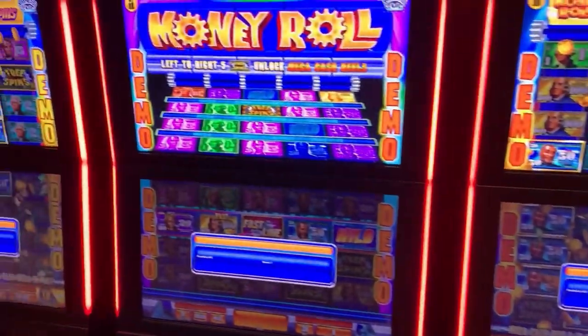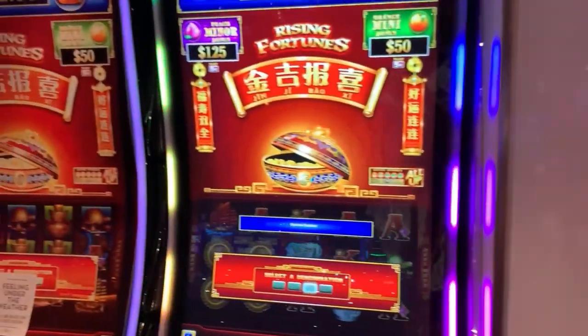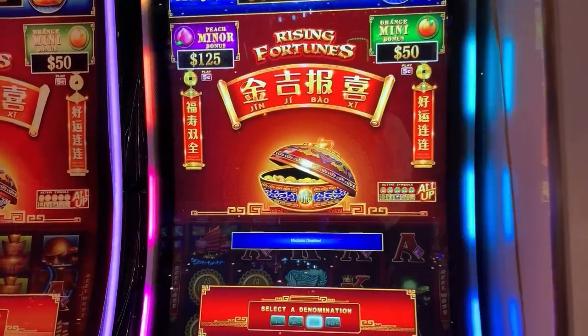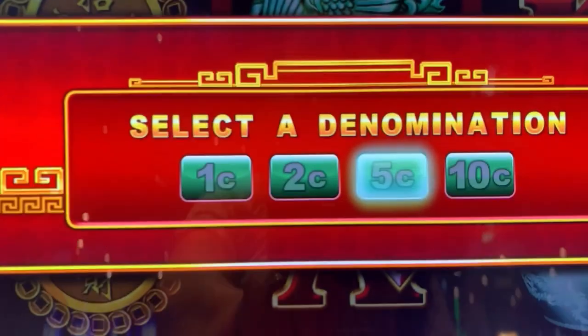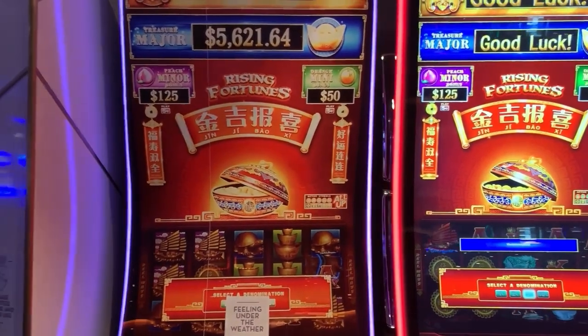Make a Cash Reel, Money Roll — there are three of those here. And there's more of the Rising Fortune. These are different than the ones we were playing down in the corner — they're also multi-denomination, but it's a different game with different characters and different prizes.